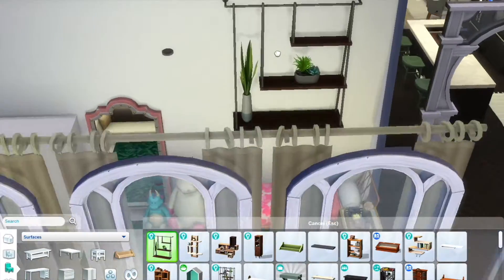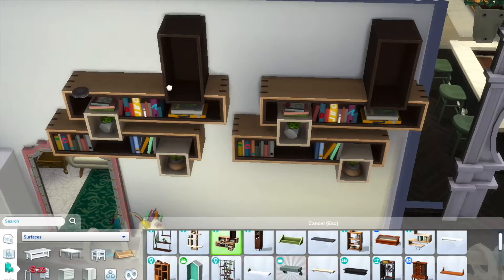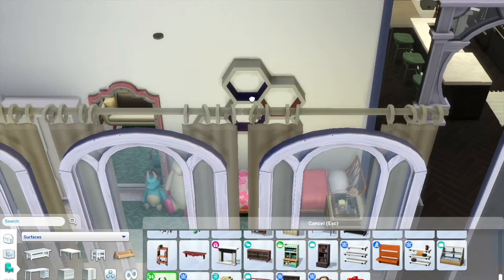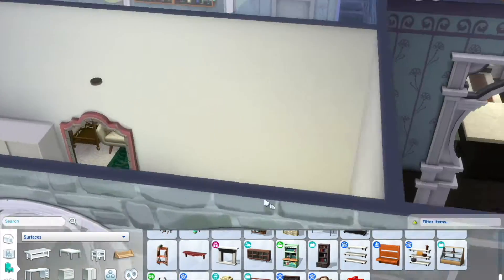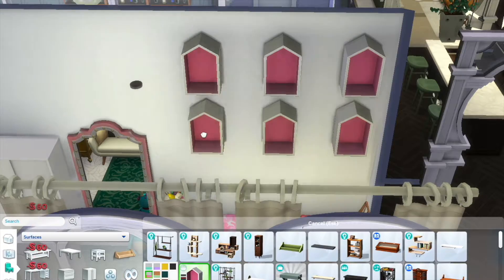If you do like this build, you can find it on the Sims Gallery at Poppy Builds — same spelling as my YouTube channel name — under the title 'E is for Envy,' who could have guessed.